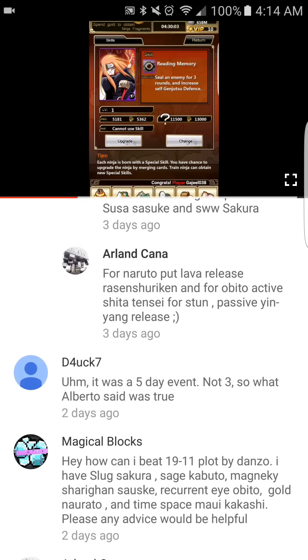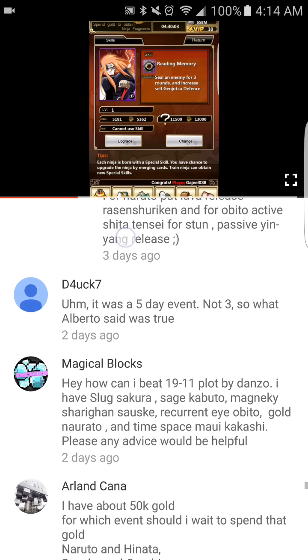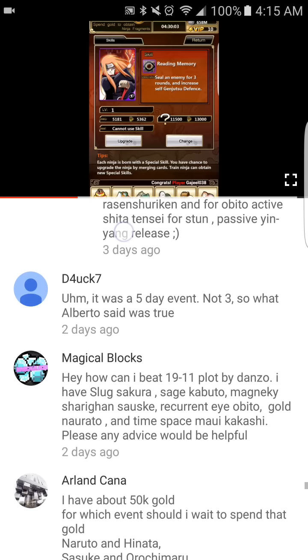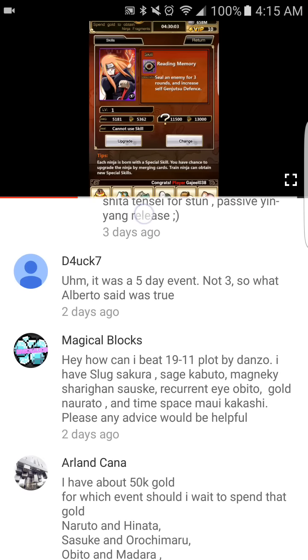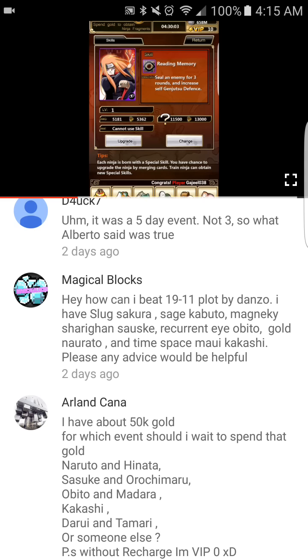Yeah, sorry — I acknowledged it was a five-day event. For Chapter 19-11: with Slug Sakura, Sharingan Sasuke, Ryu Kurnai Obito, gold Naruto, and Space-Time Kakashi — the Shiratensei passive is going to be your best friend. Set it up so that Slug Sakura releases her unique skill right before Danzo releases his, so your cards won't die from the damage.